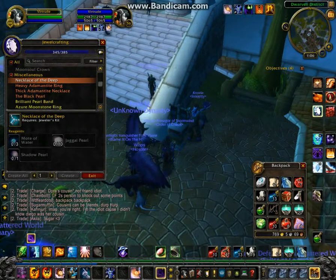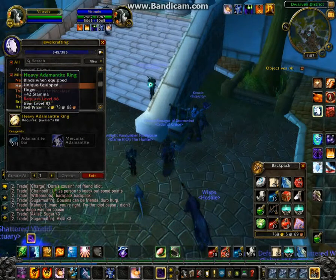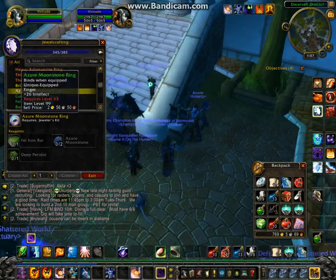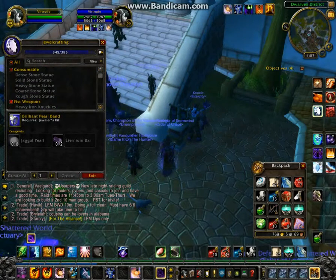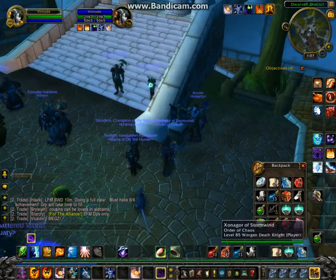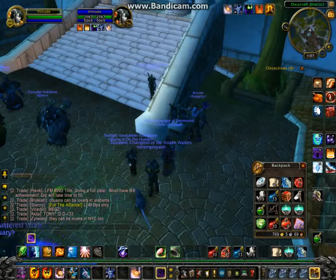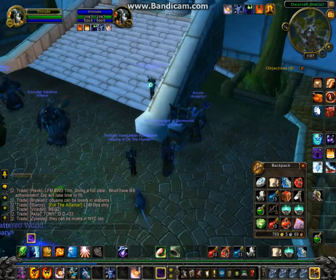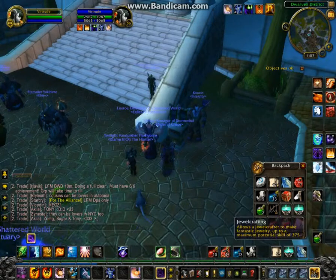An idea I have for a video later is to make items like this — for example, a blue level 65 item. Make maybe a few blue items, put them up, and see what they sell for and whether there's demand. Some people want to twink out their toons and will spend money on those items, but others will just run instances with a random group, or have someone in their guild or friends list make them items to save on buying from the AH. That's a potential project for later.